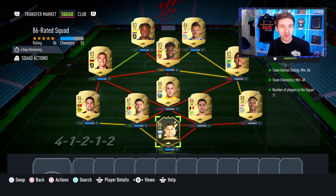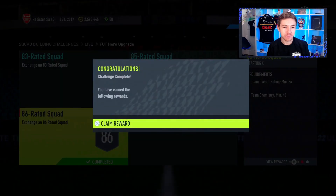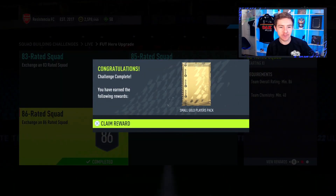We got Emi Martinez like twice earlier on today so I'm happy to submit him. Most of his team is untradeable. The only player I've actually bought is Raheem Sterling, who is actually the cheapest 88 at the time of recording. I absolutely hate that glitch where that thing pops up and then it boots you off the game. It's so frustrating.